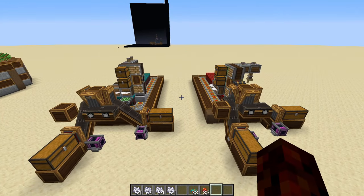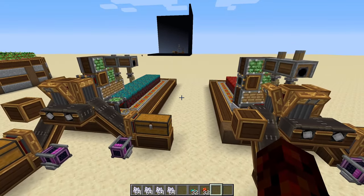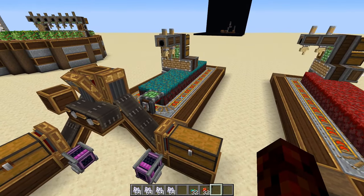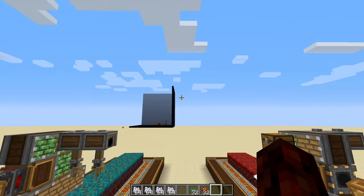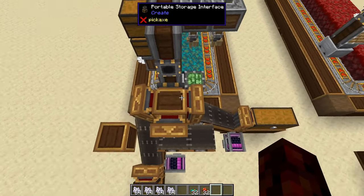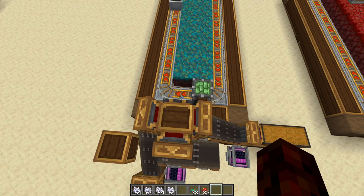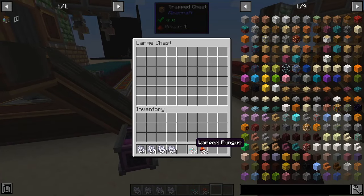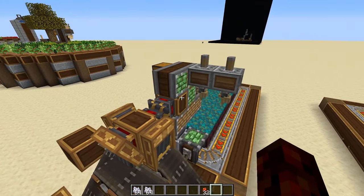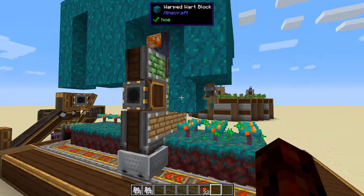The last farm I have to show you is a warped and crimson tree farm. This is the only one where you have to actually put in an input — it's not fully automatic. You have to input bone meal and the fungus to actually get this to work. This design would also work with mushrooms in a dark room. To get this going, I have a chest going into our portable storage interface. What's cool about the portable storage interface is it's actually two-way — if I'm pumping items into it, it'll take items from the portable storage interface on the surface into the one on the cart. I'll go ahead and put in my warped fungus and feed it some bone meal. You can see it coming out here, going into the minecart.